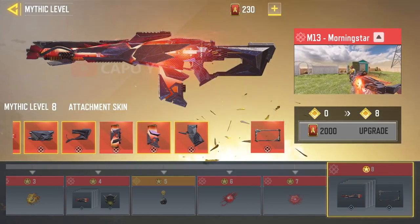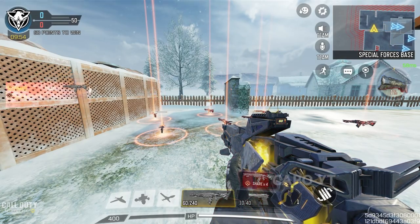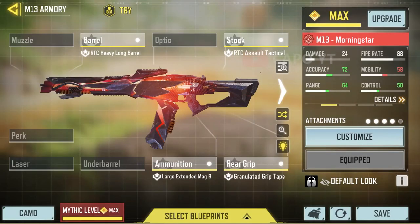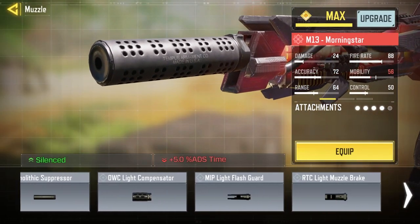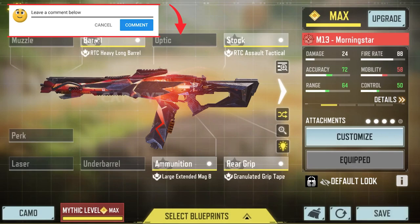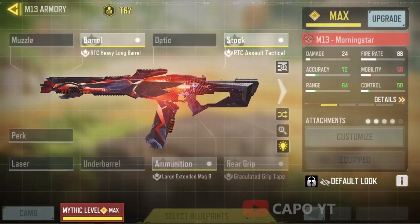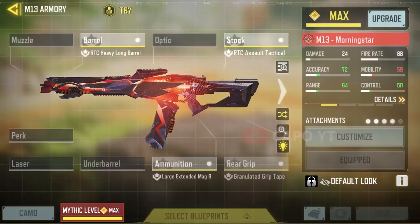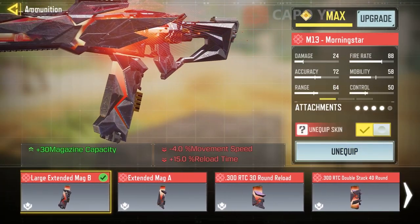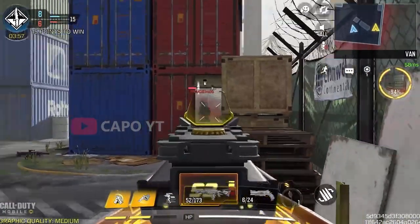Level six is where you get the second upgraded muzzle flash, and at level seven you get the final kill effect. When you reach level eight, you get the calling card frame, six other attachment skins, and the mythic shaft feature — which wasn't available when this blueprint was first released but is now. Interestingly, there are no mythic attachment skins for the muzzle flash, but we get all three barrel attachment skins. There are no optic attachment skins; we get mythic skins for three out of four stock attachments, all three left-side attachments, all ammunition attachment skins, and all three rear grip tape skins.